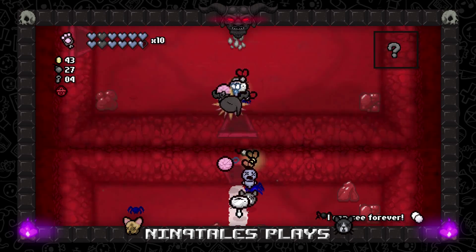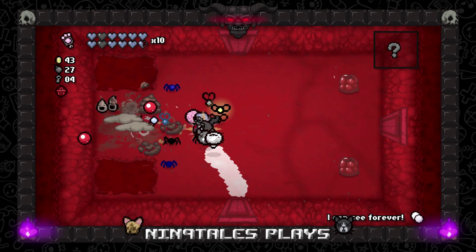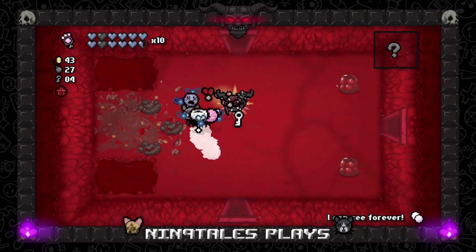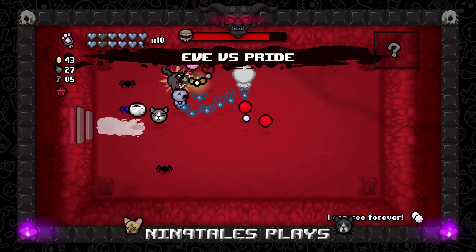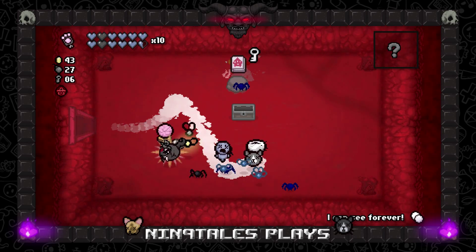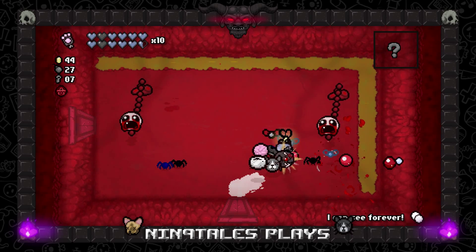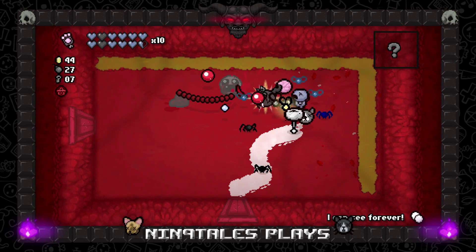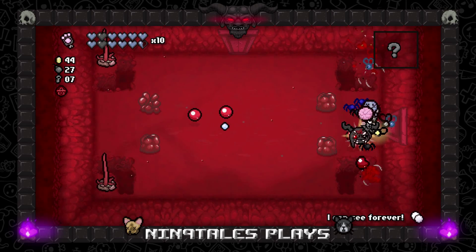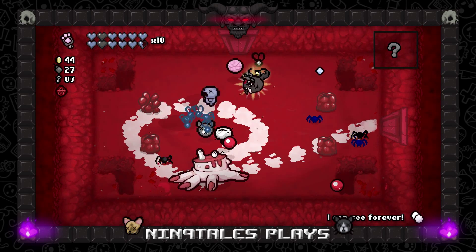We have an extra key — I think I want to just give it a shot. Key and a bomb, go through doors. No need to be frightened Eve, we've got this — you and me together. We can finish these characters off. I already know which one's gonna be the worst and it's not even a normal character — obviously it's The Lost. The Lost is not gonna be fun, but I told myself I would do it.